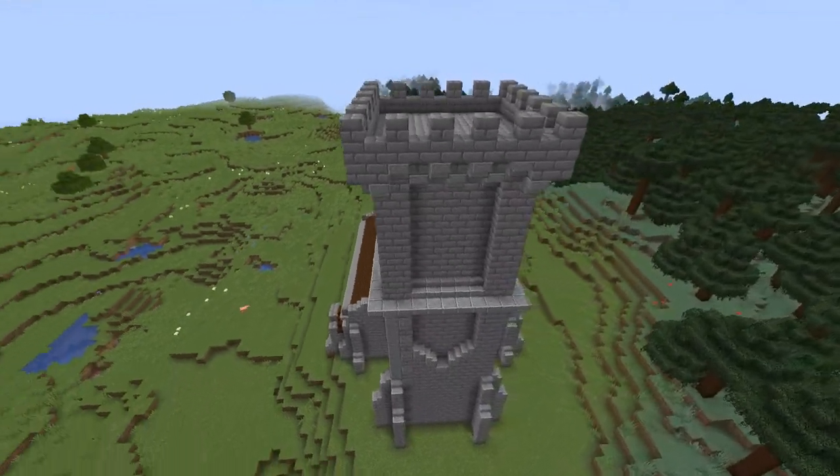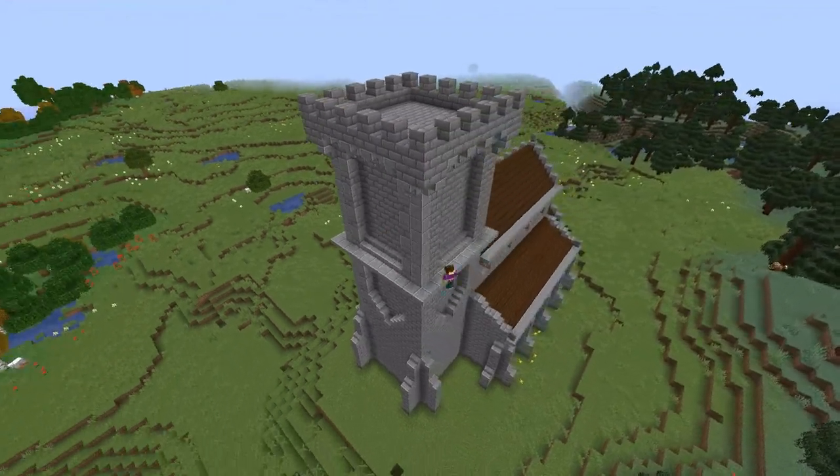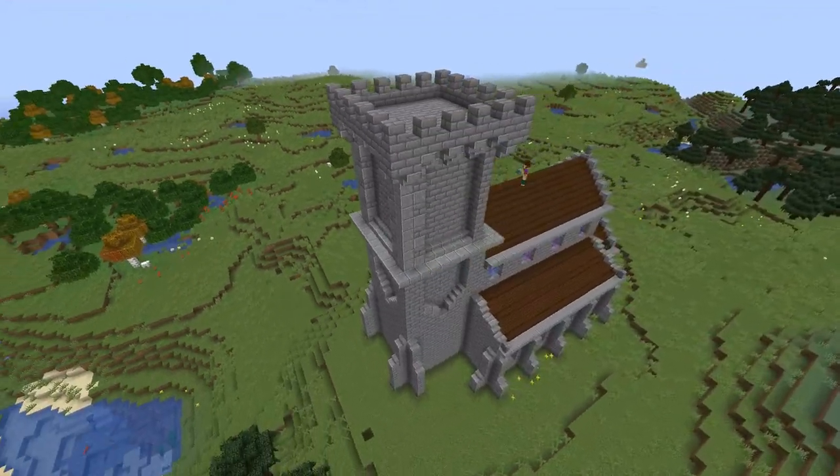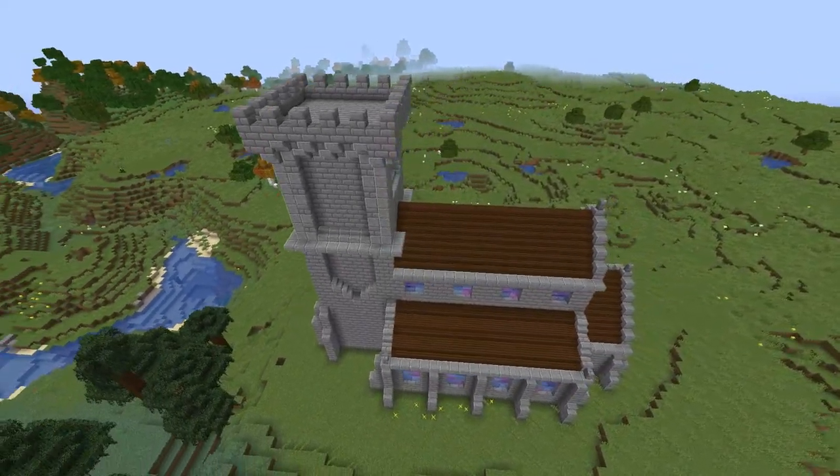By using some more polished andesite I'm going to go around the whole church and let this alternate brickwork in the corners. It's just a little touch that really adds a lot of appeal to the structure, again creating more texture and depth.